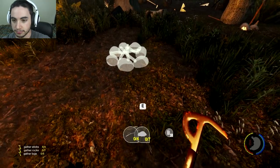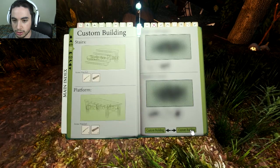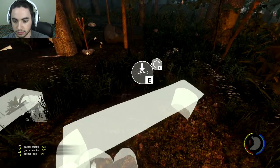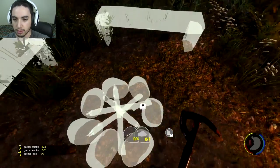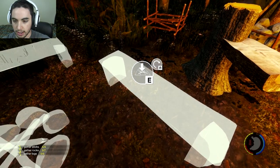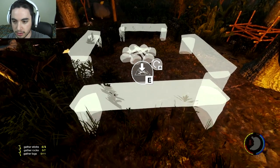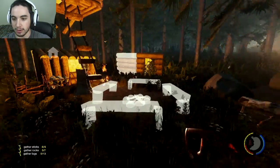We've got a nice little area here, so what we're going to do is make a fire pit, then get the bench and put one here, one like here — right in front of my stairs of course because I'm an idiot — and put one right here. And now we've got a little campsite.